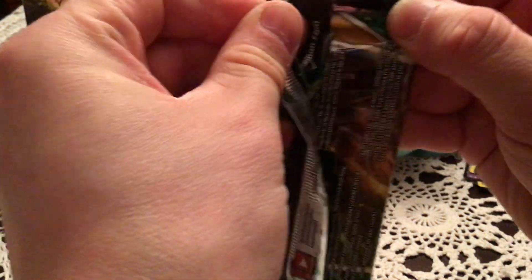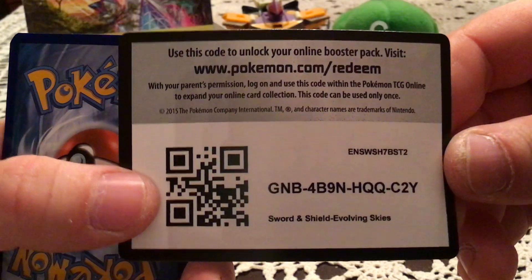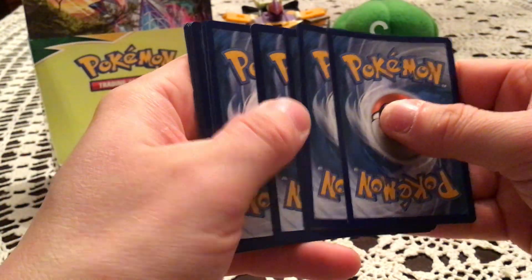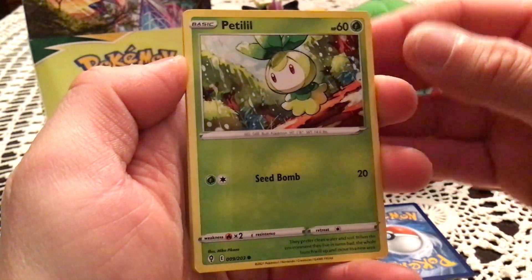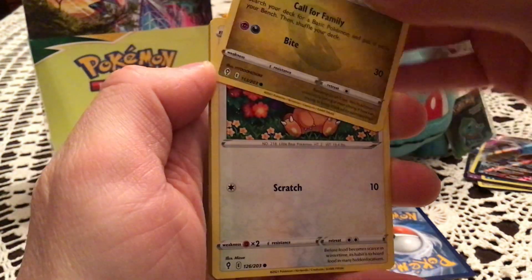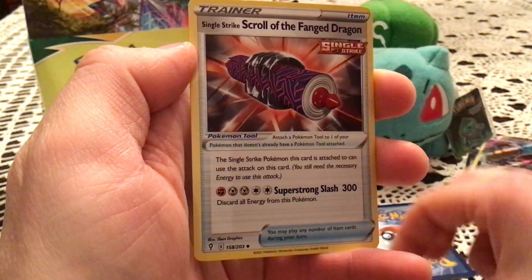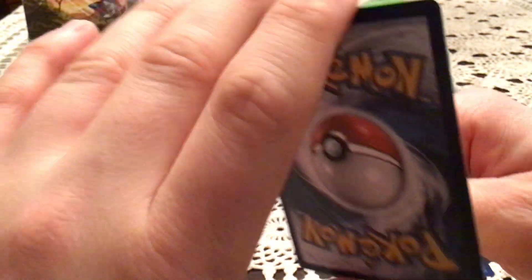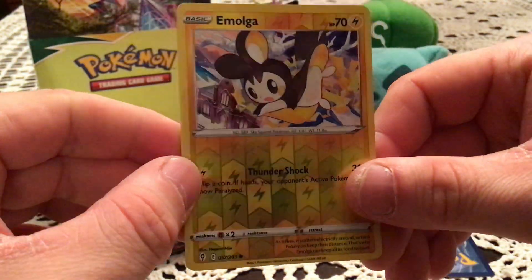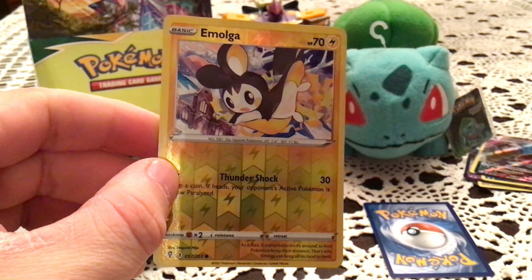Next is a Sylveon pack, and another code. This pack has Petilil, Dino, Teddiursa, Phoebe, Hoppip, Huru, Single Strike Scroll of the Fanged Dragon, and Flabébé. Reverse is Emolga — common, number 57. Going back to reverses — unfortunately a duplicate. The rare is another Alteria. I think that's the third one out of this box.